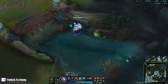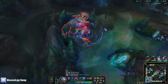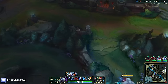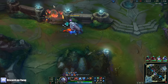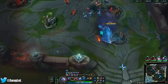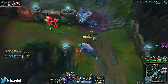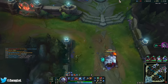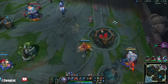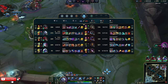You get 20% move speed from just having the soul. Why is their whole team mid? What are they doing? Oh my god, I wish my Q went off. I had a feeling he was going to do that. I'm so fast. Just do the Baron — ain't nobody — oh my god, he dashed in!